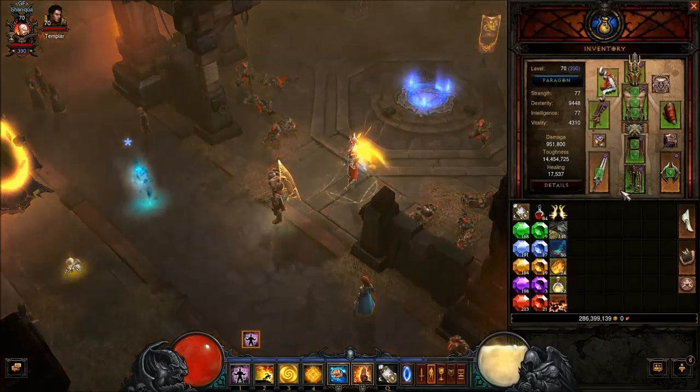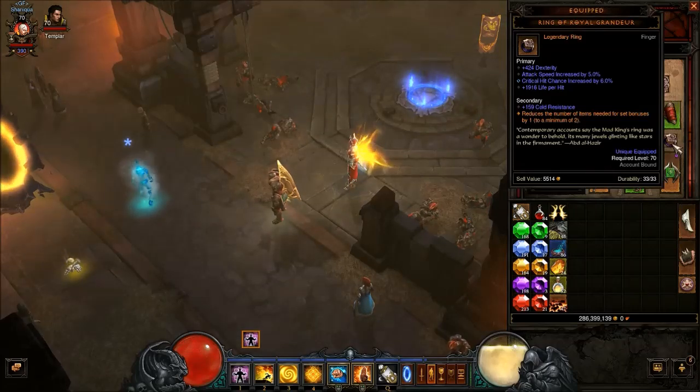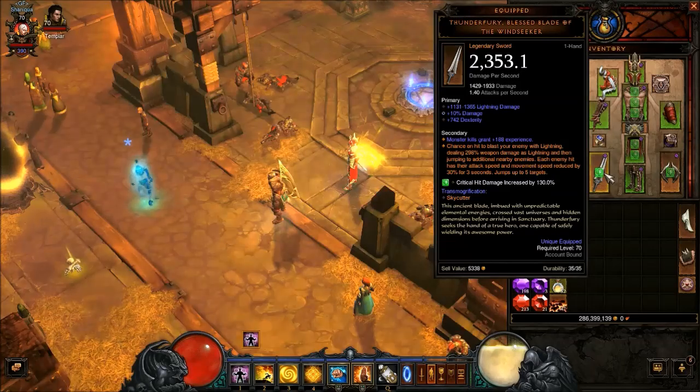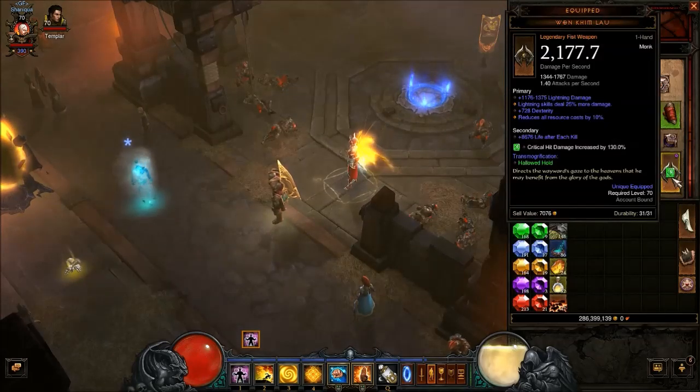First I'm just going to go over the gear. You need at least 5 pieces of the Raiment of a Thousand Storms with the Ring of Royal Grandeur. If you don't have the ring, you're going to need 6 pieces. Right now I have my Thunderfury — just percent damage, more damage. With this build, attack speed doesn't really matter, but my Otizan's is on my other monk, so I've been using this because of the resource cost reduction. Maybe having a heavier hitting weapon will work out better. I'm using this Wong Kim Lao because it has 25% damage and 10% resource cost reduction.